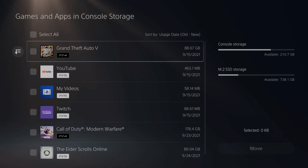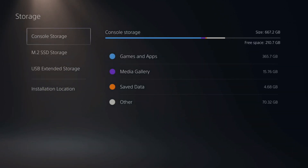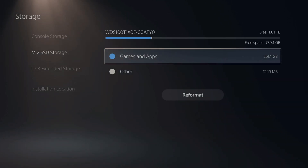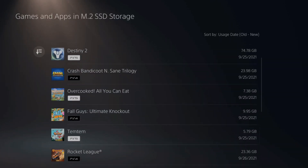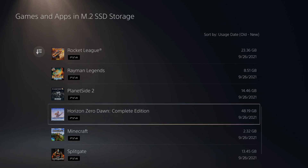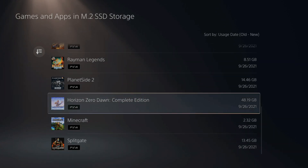My games have now been moved over to my new SSD. Let's go over there and check it out — go to Games and Applications. I can see the new games I just transferred over: Horizon Zero Dawn, Minecraft, and Splitgate, all located right here.